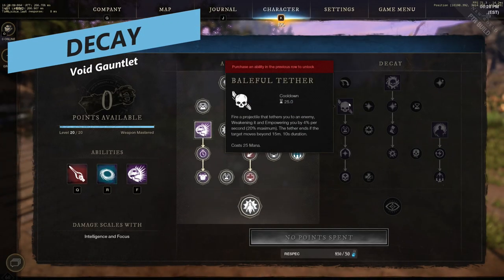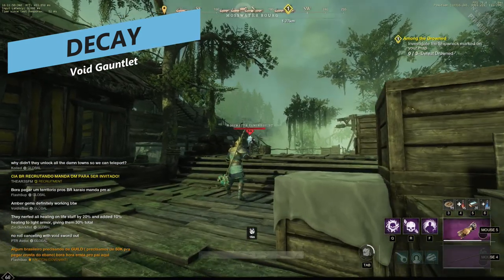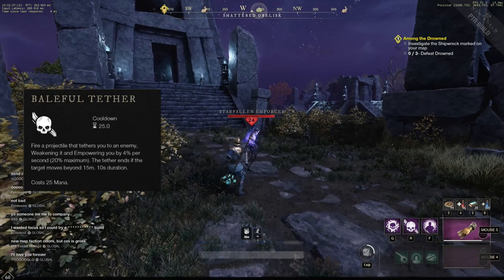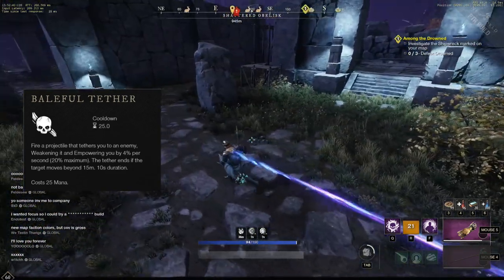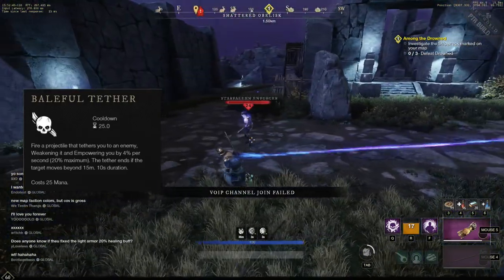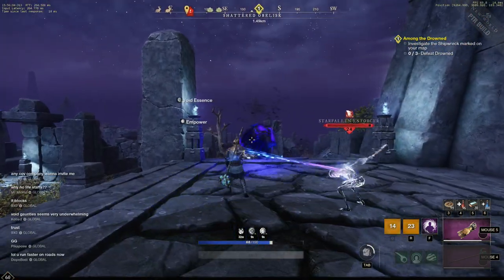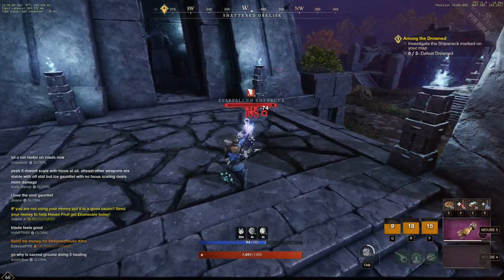The next line is the Decay support line, which is primarily based around healing and dealing a little bit of damage. It's a bit more damage-focused than the Life Staff healing lines. The first ability is Baneful Tether, which tethers you to a target. It weakens that target and grants you Empower. Once upgraded, it also gives 100% mana regen while the tether is active and heals you when the tethered target dies.